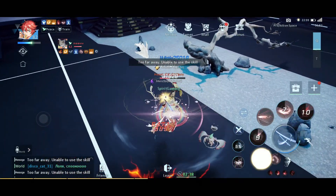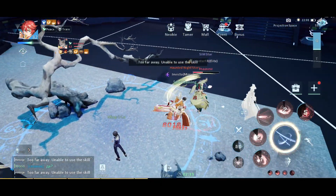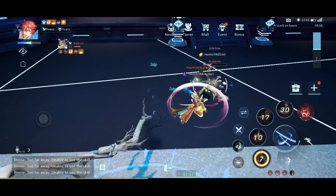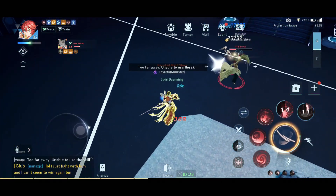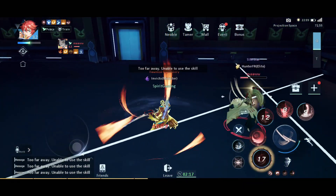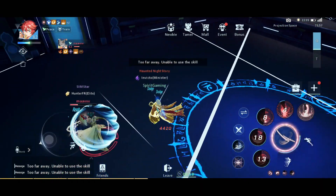Sometimes I use Sakura Slay before I use Blossom Dance, but mostly because of lag, or if I can't get to my enemies with Blossom Dance I just use Sakura Slay to get close to them and slow them for a bit. Obviously with doing that you won't do as much damage as using Blossom Dance first and then Sakura Slay.